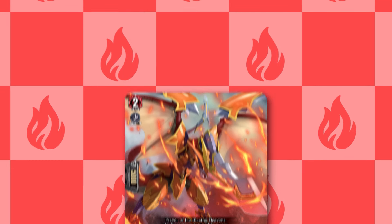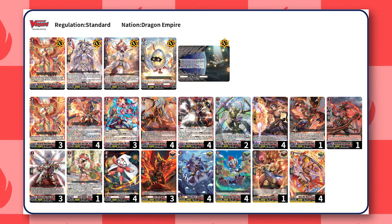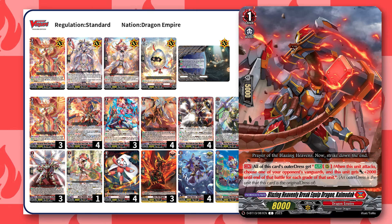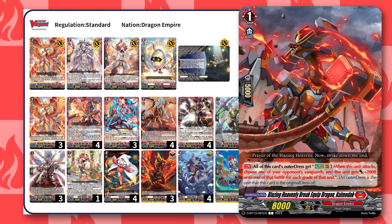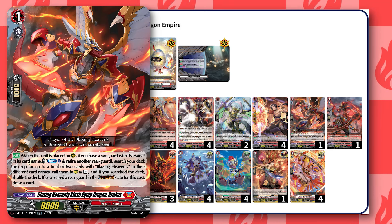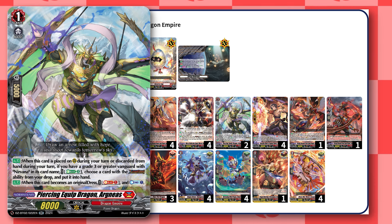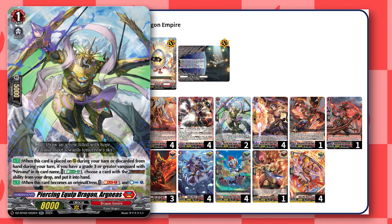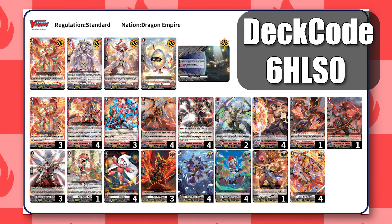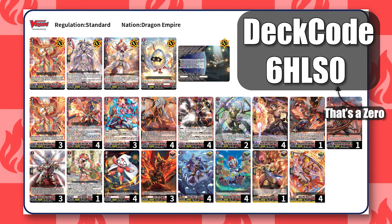The rest of the deck is a few one-ofs that are tutorable from A Paraja: Karl Modok, which can give additional power; Drahas, which can find more Prayer Dragons to cross-overdress with; and Argneus, which can add a Varina from your drop zone to hand and counter-charge whenever you cross-overdress over it. Out of all the decks on this list, Nirvana Jaeva is really the most complete because all the core cards are really cheap.